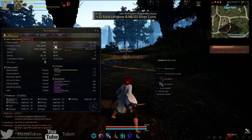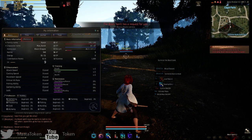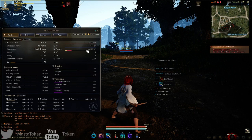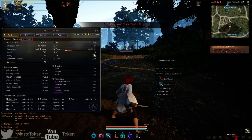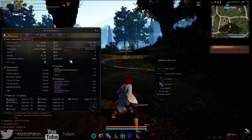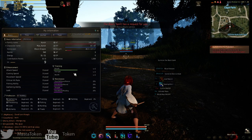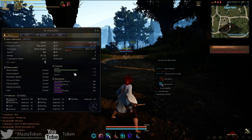The character profile shows your basic information — your HP, MP, your weight. It shows what you're currently holding and what you can maximally hold. There's AP, which I don't know what it does yet, and DP — I'm not sure what DP is yet either. I guess you can train to increase your stamina.